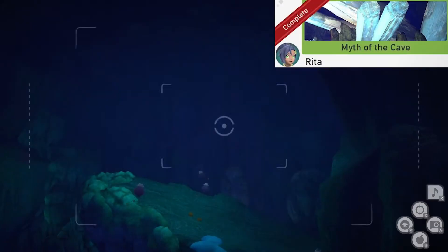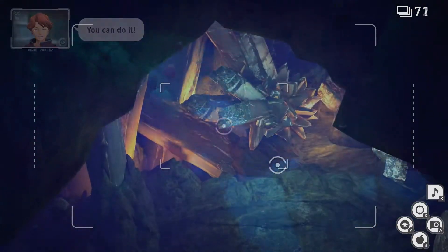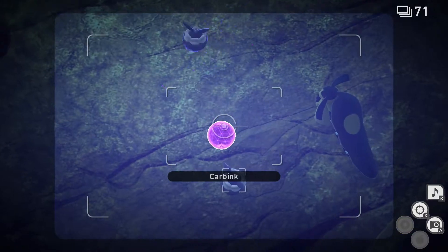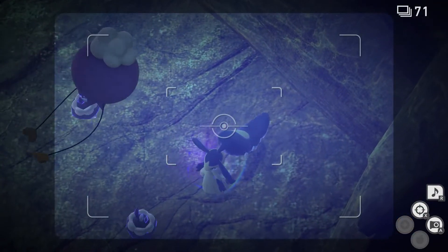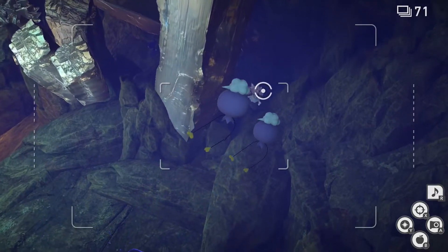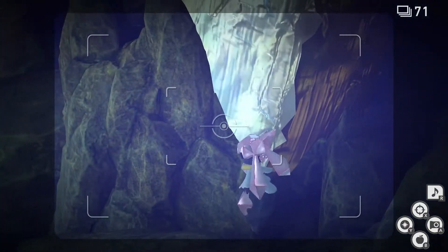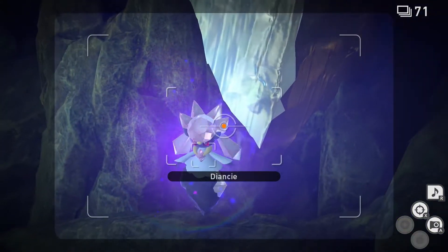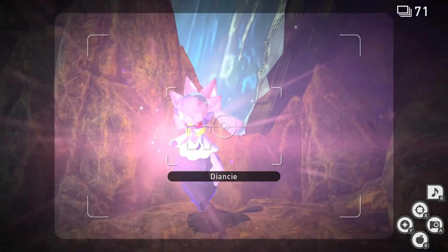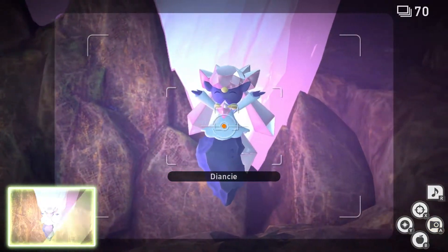Myth of the Cave. For this one we're gonna go to the room with the Mawile on the alternate path. Once we're here, we're gonna look down. Throw Illumina Orbs at the Carbink and the Mawile. This will allow Diancie to come out from behind the rock. We're just gonna follow Diancie over, and when it stops moving, we're gonna throw an Illumina Orb at it. Now it's gonna use an ability, and we're gonna take a picture at the end of the ability when it raises its hands. Now you can quit and submit.